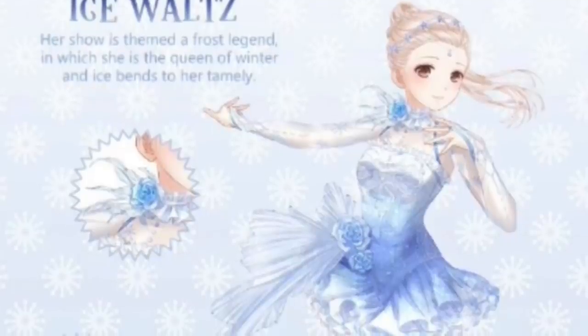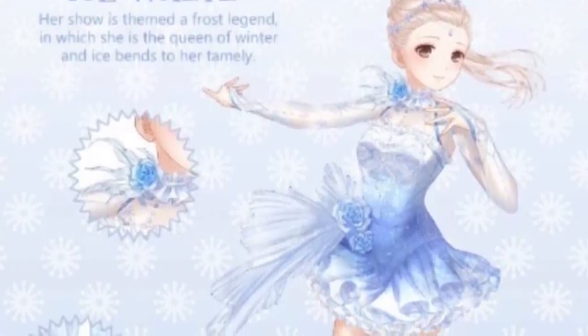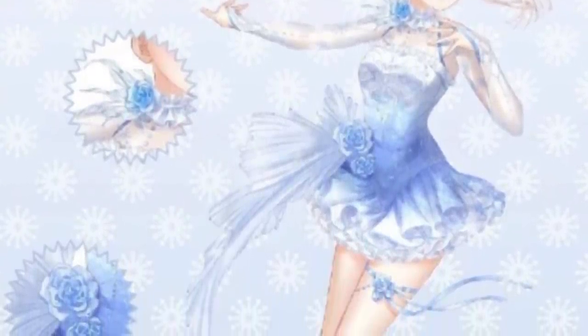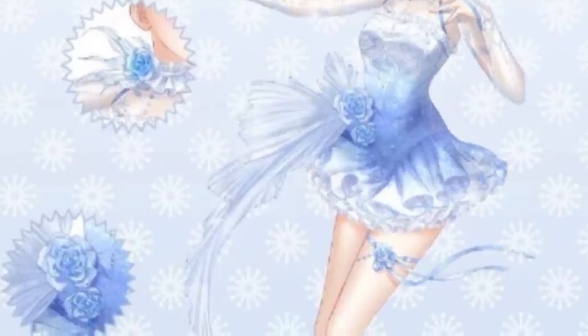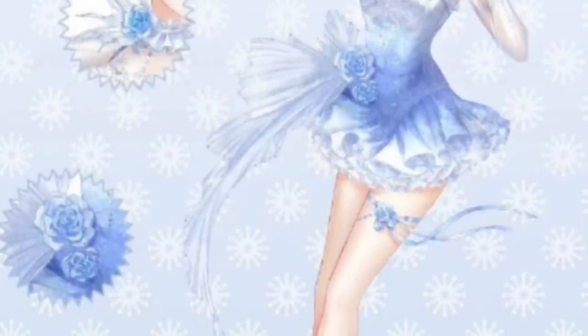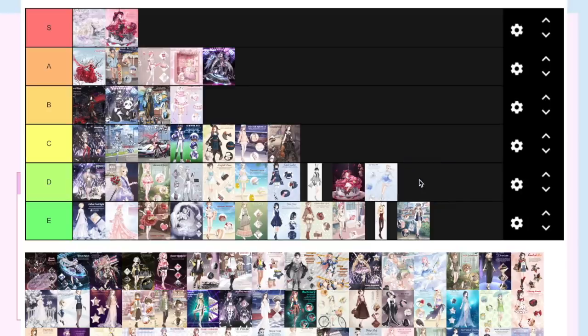Ice Waltz was really nice — it's one of my first suits I got on Love Nikki. I like the pose and I love the hand pose because you can use it to look like you're choking someone. Otherwise it's kind of hard to use this suit. I think that just because of its usability in the Starry Corridor and all the memes I've seen of it, a D would be suitable.